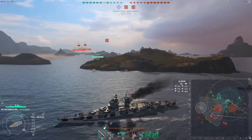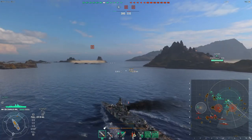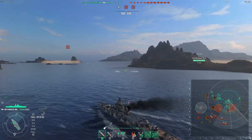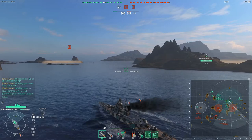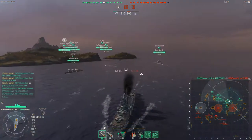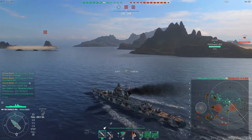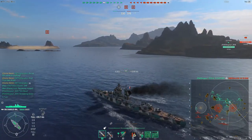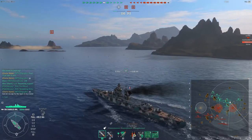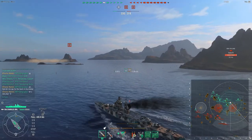I go to a flank that nothing has been spotted in except for a smokescreen. Normally sometimes you get unlucky and the entire enemy team is right there shooting at you and you probably die. But since our team is doing nothing, I go cap. There's nothing for me to do or shoot at right now. With my speed boost doing 40 knots, it's not an issue. I do make a mistake later in the match that's really funny.